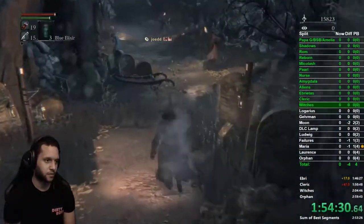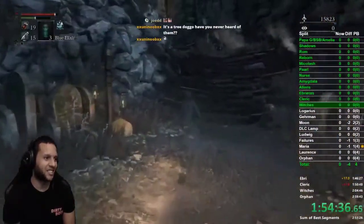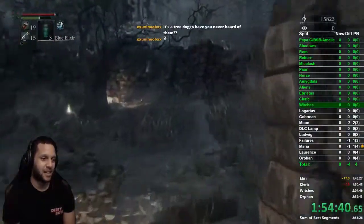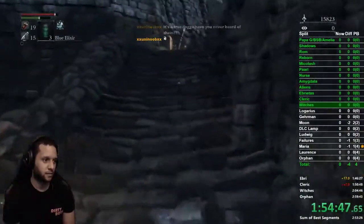Grab the lamp at this little corner, pop an elixir, and run through these witches. Be careful because they can still swing at you — watch out and see what they're doing. This one usually won't do anything. Head up to the right managing your stamina, and run behind this one because she can throw a molotov at you.